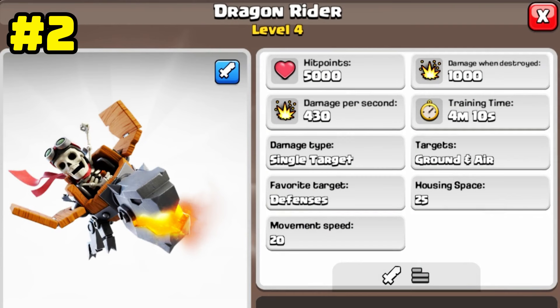The second troop that ranks second is the Dragon Rider. This troop can destroy buildings with 430 damage per second. In addition to having a high hit point, when destroyed, it delivers another 1000 damage to the same area.